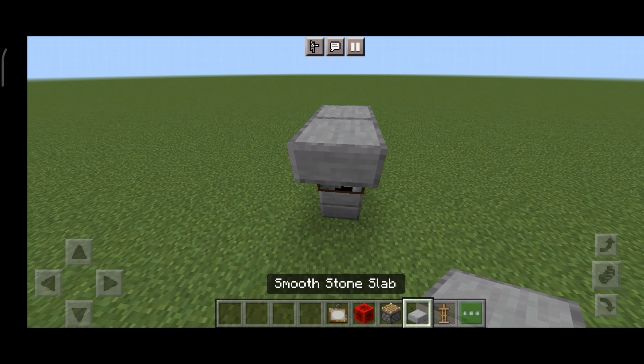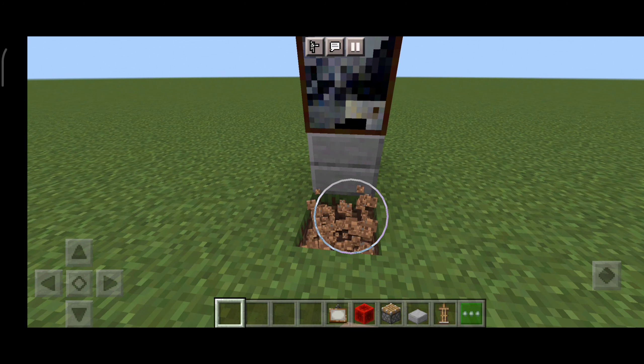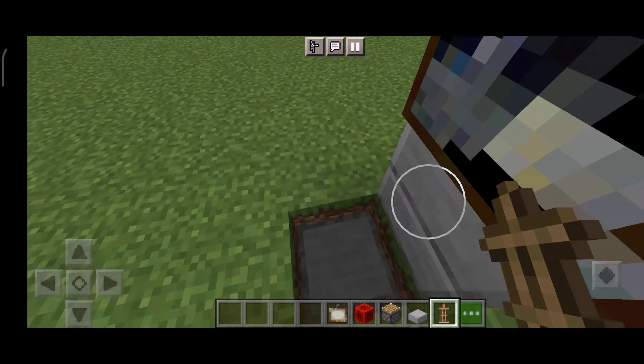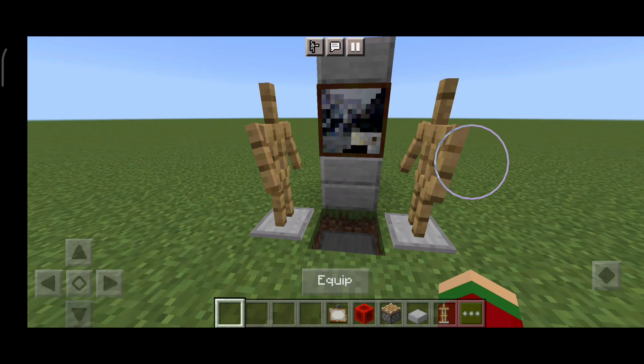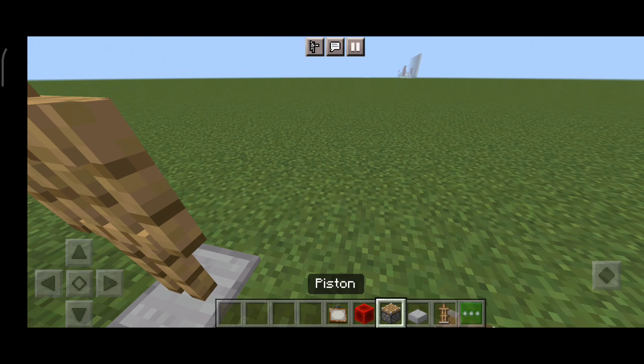We're gonna be removing the painting later. Now let's do this — dig a hole, put a slab, and an armor stand here, armor stand there. Now you're gonna need to crouch and put them in the straight position.